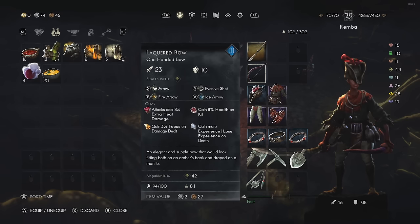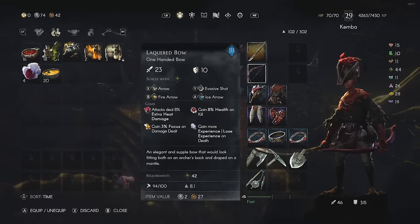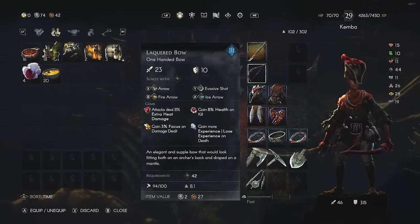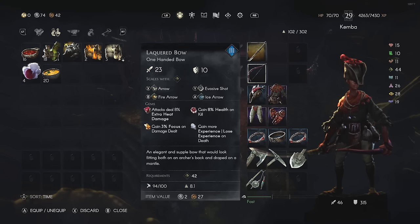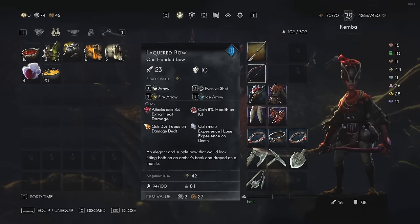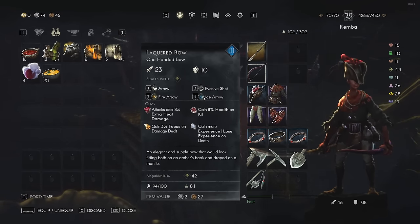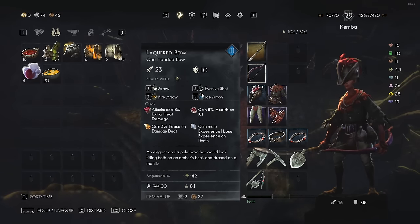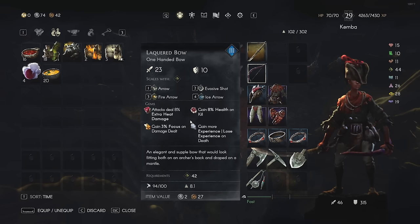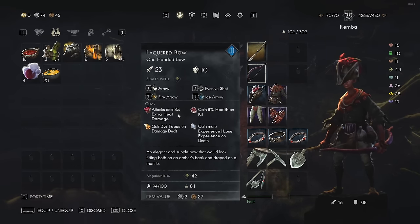I chose to go with a regular bow as opposed to a legendary bow — well, the legendary bow still hasn't dropped for me yet, which is why we'll be going to the training grounds, or what some people call the crucible in the game. The bow I'm using is the lacquered bow, upgraded to level 3. It has 4 rune slots for special skills: a regular arrow, evasive shot, fire arrow, and ice arrow. Ice arrow is for CC — to hold enemies in place or slow them down.